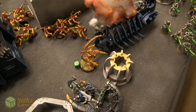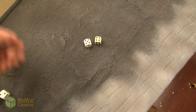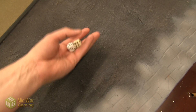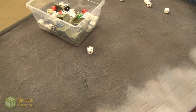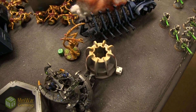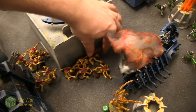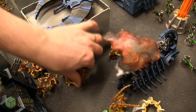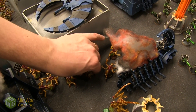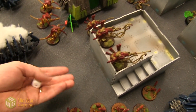This Lictor fires his Flesh Hooks — two shots, hitting on fours, Strength 6 wounding on fours — one wound gets through the 3+ save. Down to two wounds on the objective. These Genestealers run six inches, moving up to get blasted by those Immortals, but they'll have some help from the Venomthropes right behind them. Venomthropes run five inches, moving up to provide their shroud bubble to the Genestealers and other units.